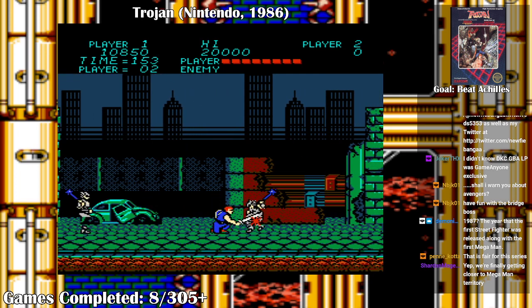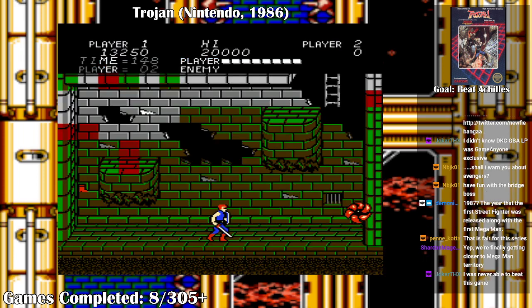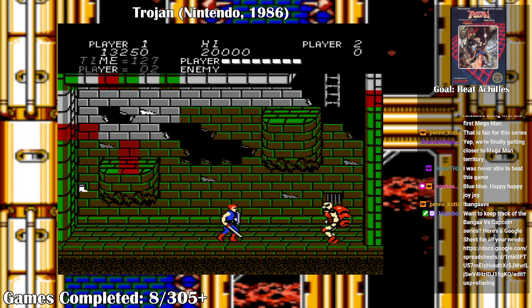You could probably go put in 'Bongo Versus' in the chat right now, and I'll take you to the spreadsheet where it shows you the list of games and in what order. Oh look, it's Armadillo Sigma — it shows up here. Surprise! Blue Blue! Happy Happy Joy Joy! I only know that from Ren and Stimpy, but thank you for the raid.